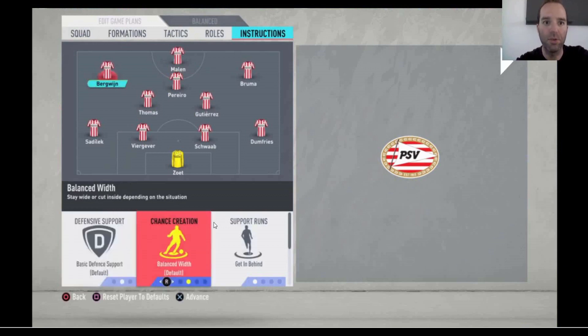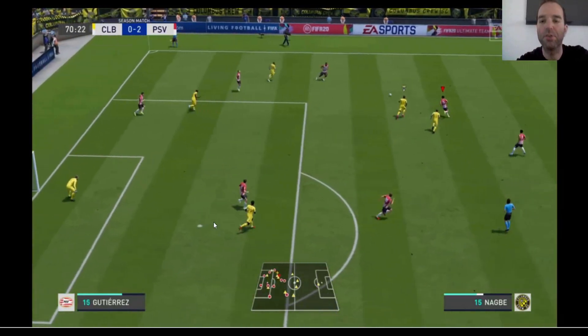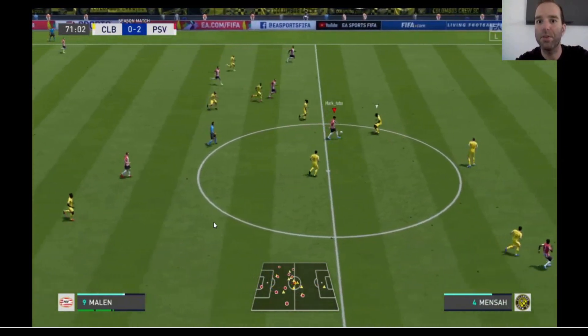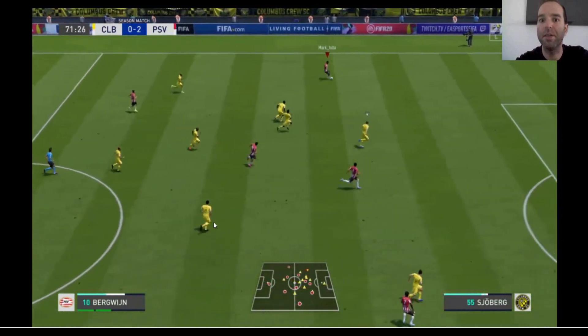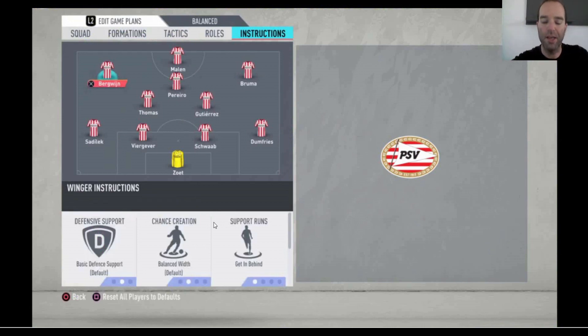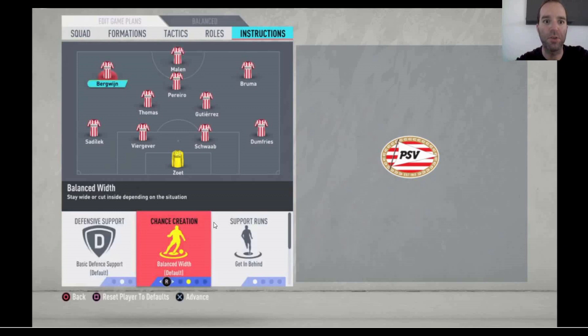Pereiro is left at default. Bruma is set to Get in Behind and Get into the Box for the Cross. For Malen, I set Stay Central and Get in Behind. As you can see here, the ball goes from Schwaab to Sadilek, then to Gutierrez, and Malen stays central — he's fast and can shoot really well. His shooting stats aren't that high for a top striker but Malen performs better than his stats suggest. He's a really wonderful striker.